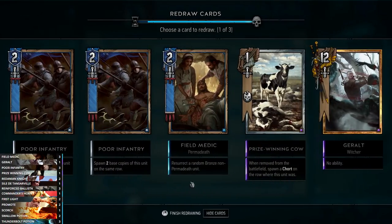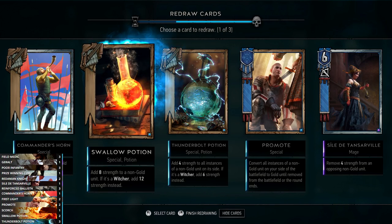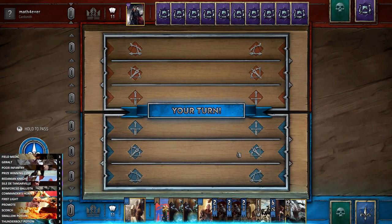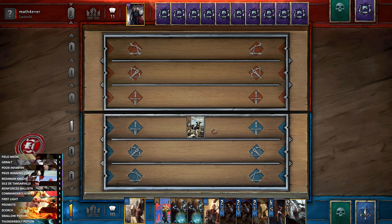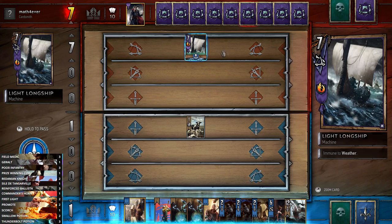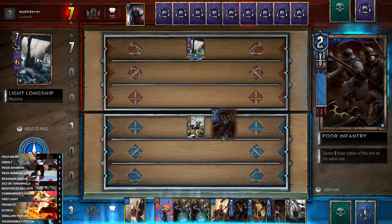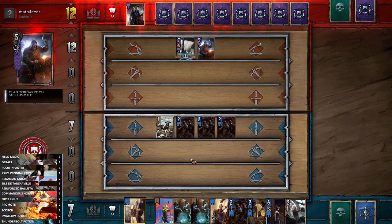Promote really synergizes with the Ballista so we're going to mulligan to try and find the Ballistas. We didn't get them, but we do have a Swallow Potion and a Thunderbolt Potion. We also mulligan the Redanian Knight and got double Thunderbolt Potion, which is okay. We'll open with the Prize-Winning Cow - you want to play it in round one or two so you get the Chort for round two or three. This also gives us time to see what deck he's running.